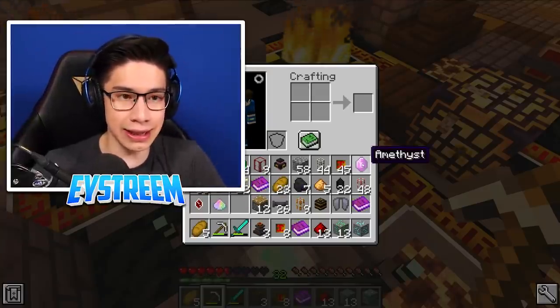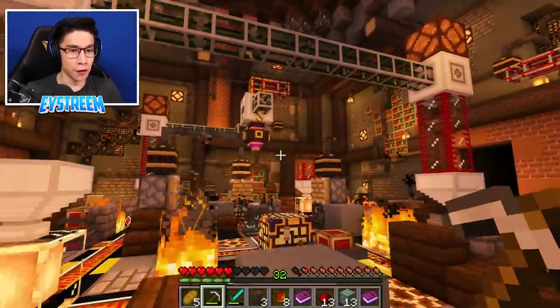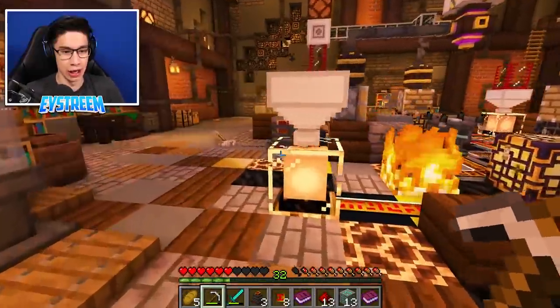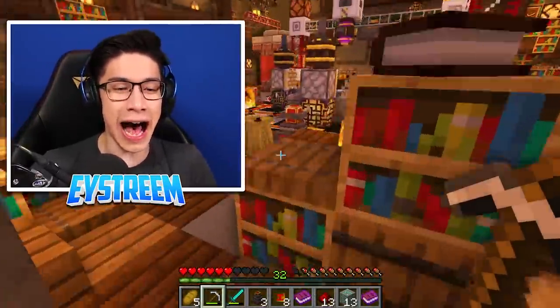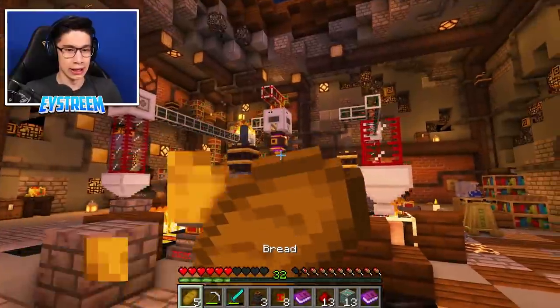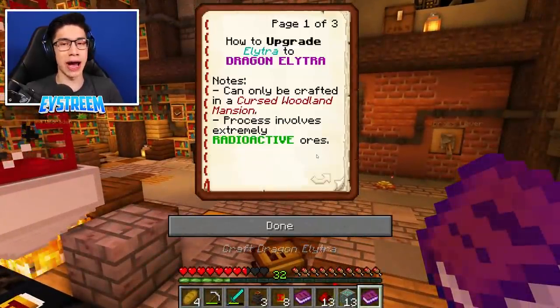We really could not afford to lose the dragon elytra, guys, because we will not be able to make this machine again. We have well and truly destroyed this thing, which is probably my bad for not refueling those tanks. I didn't know you were supposed to do that, guys! The instructions should have said I needed to refuel the tanks. Well, at least we've got what we've needed here, guys. Let's jump back to the dragon elytra book.